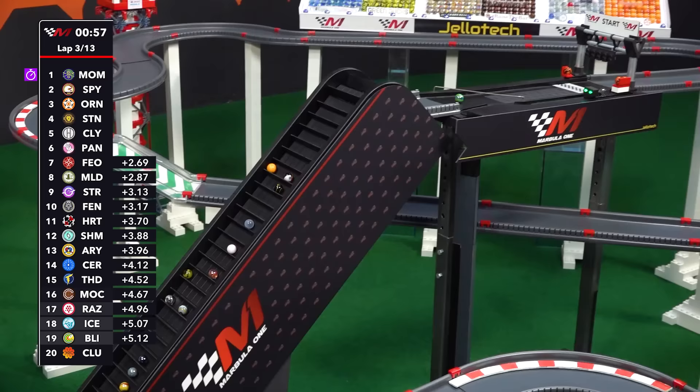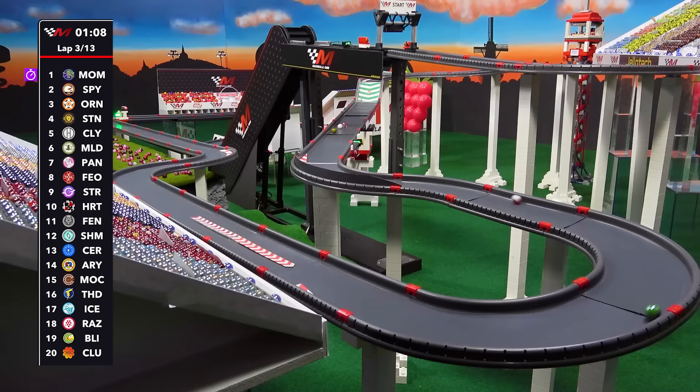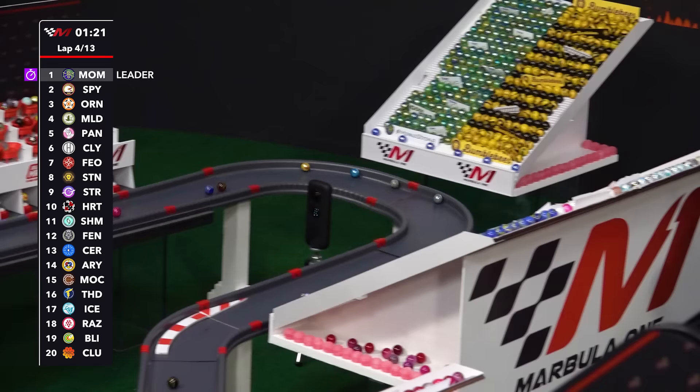Momo not just leading but setting fastest lap — 23.45. Off they come off the belt. This is a close battle between Orangin and Speedy, the two of them trading positions at the corner it seems. Stinger is also in the mix. Here comes Cloudy with a nice launch off of that ramp — setting yourself up well into the next two sectors of this course if you nail that drop perfectly.